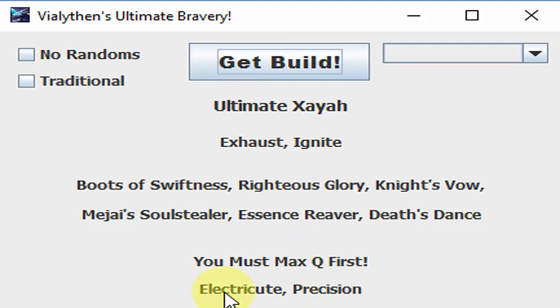It just gives you the keystone and the secondary tree, so it gives you some room to try and make the build work if you can. It'll give you the name for the build, the champion — Xayah — and then you have to build these items.